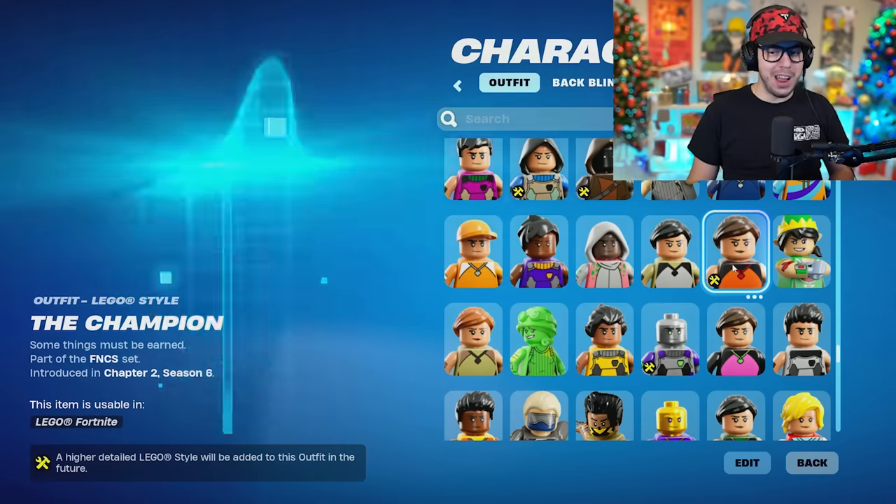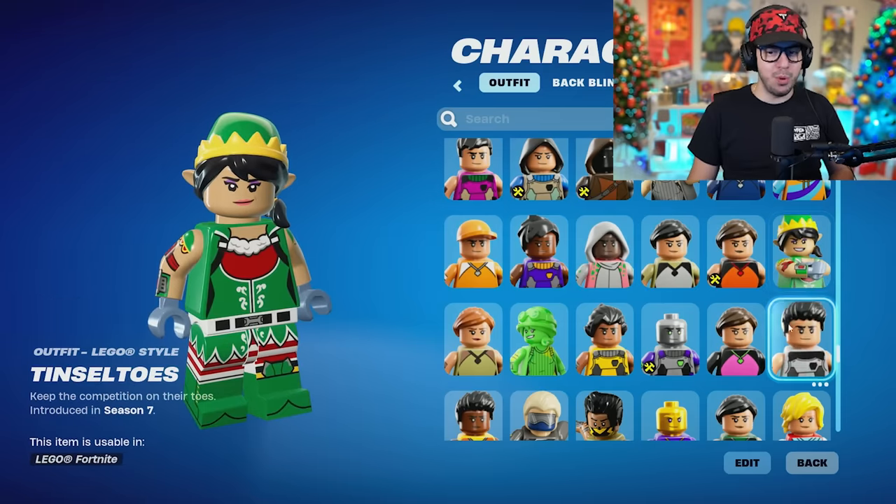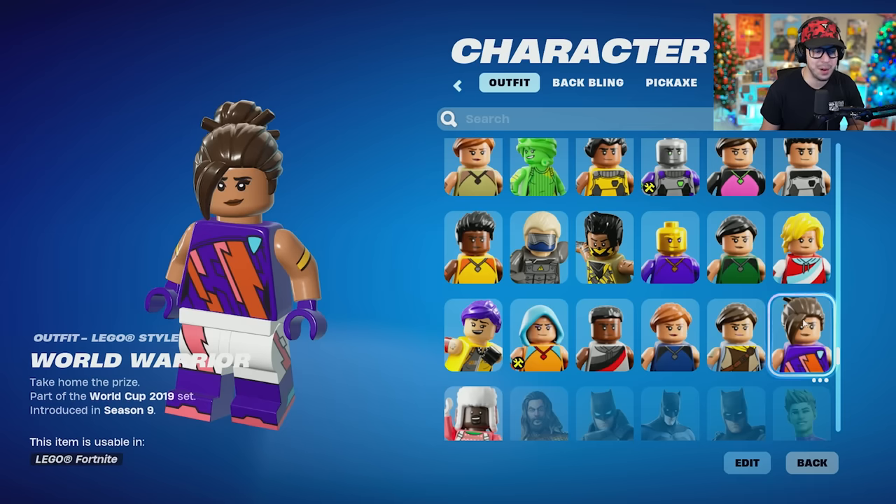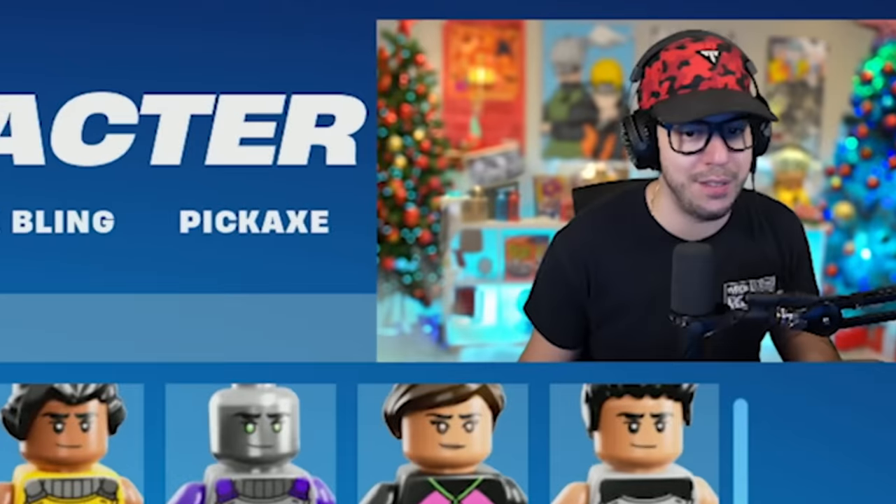The great thing is too, if you buy any Fortnite skins, pretty much most of them will be converted into Legos as well. Toy Trooper. Victor Elite. And we're coming up to the final one — World Warrior. This is probably one of the last rare skins here. This is from the World Cup — if you bought this you have it, if you didn't buy it they said it's never coming back. So if you want to flex a little bit, there you have it.